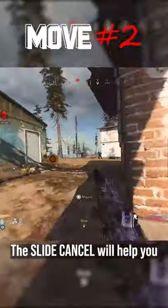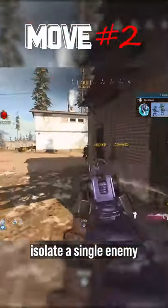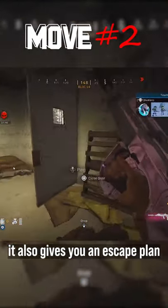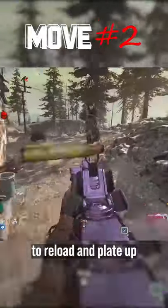Are you facing a full team by yourself? A slide cancel helps you isolate a single enemy to take away their advantage of outnumbering you, and also gives you an escape plan if you need to disengage, to reload, or plate up.